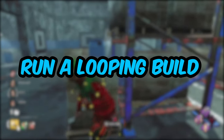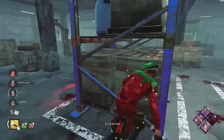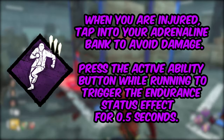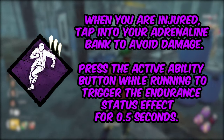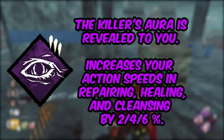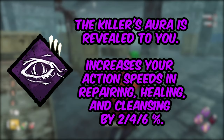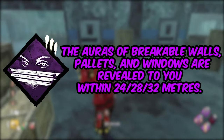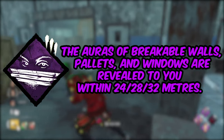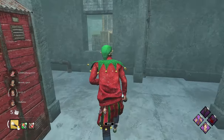Tip number four: run a looping build. It's not necessary but it does help a ton. Really good looping perks are Resilience, which gives a 6% boost to everything while injured; Dead Hard, which can give you an extra hit if you make a mistake; Object of Obsession, which lets you see the killer's aura periodically — keep in mind they can see you too; and Windows of Opportunity, which shows all pallets and windows nearby.